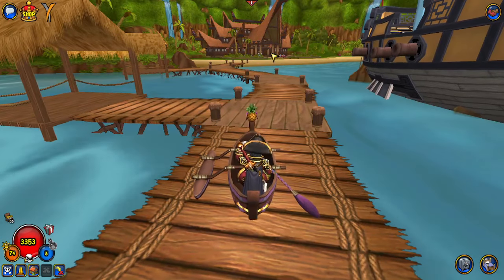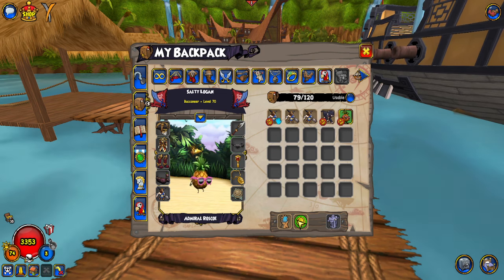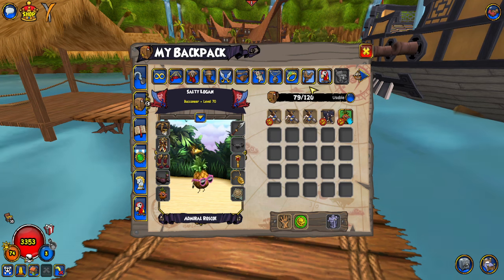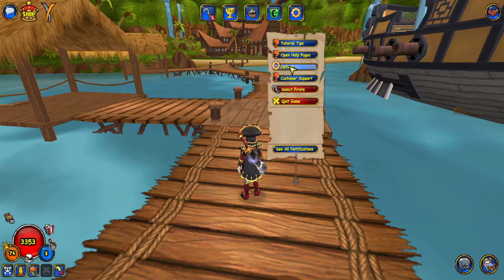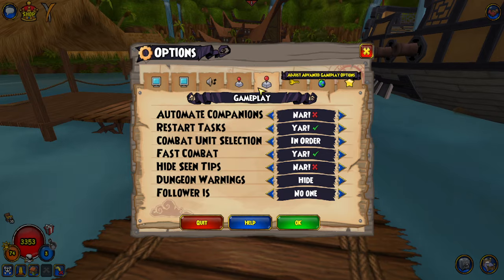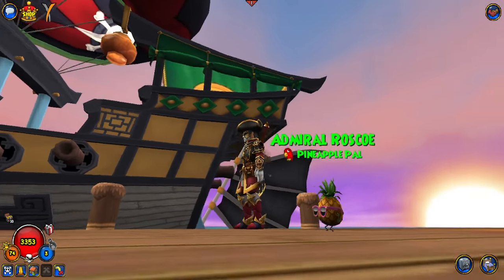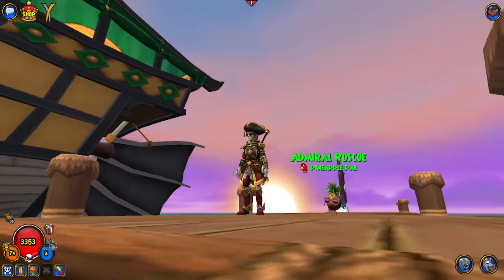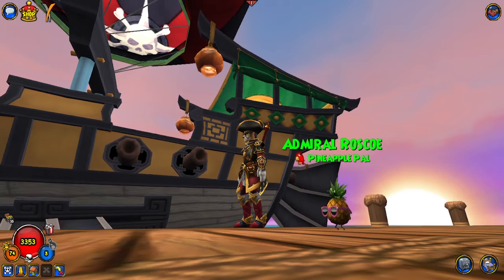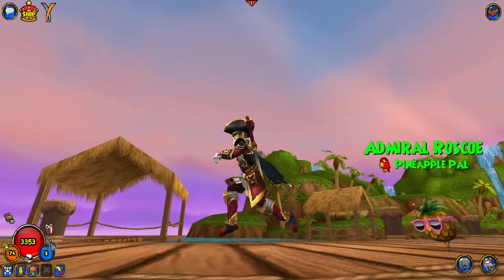Now that our pet has hatched, let's go quickly look at it. Admiral Roscoe looking like an absolute champ — the Hatchling Pineapple Pal. Let me equip him and set my follower to my pet. Look at his tiny legs when he runs! I love his little legs — that's the best part. Look at him run. Amazing.